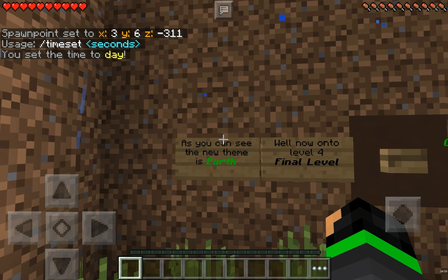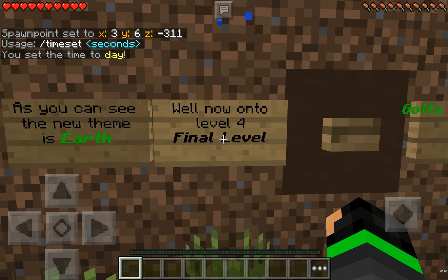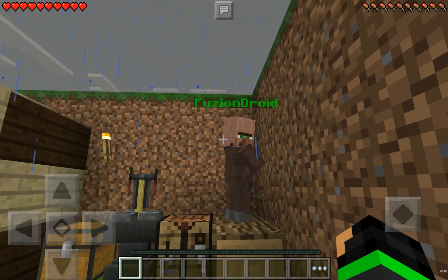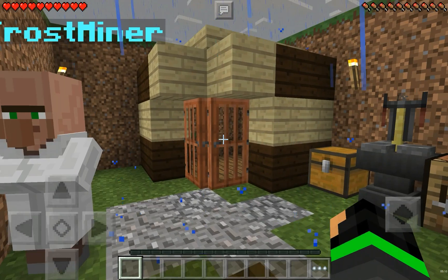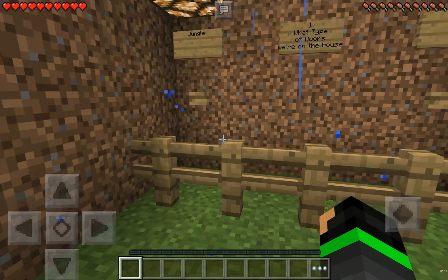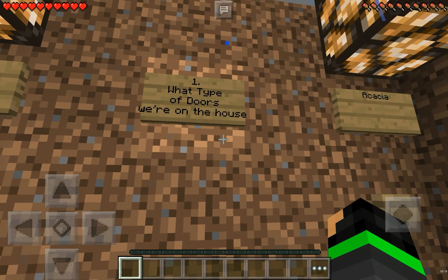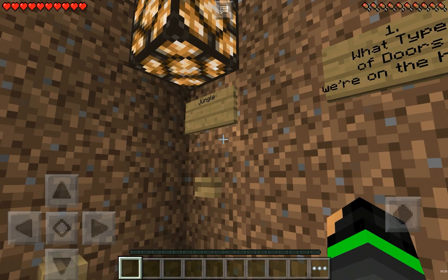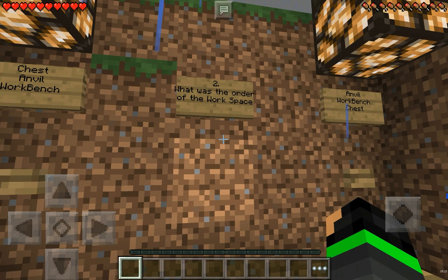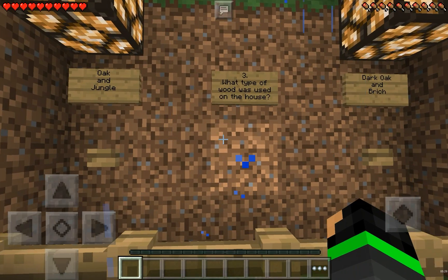As you can see the new theme is Earth. Now on to level four, the final level. The music is Jack Frost Minor and Fusion Droid — I knew it would be here. The order is chest and crafting table — they kind of have the same concept for each thing. What type of doors were on the house? What was the order of the workspace? What type of wood was used on the house?